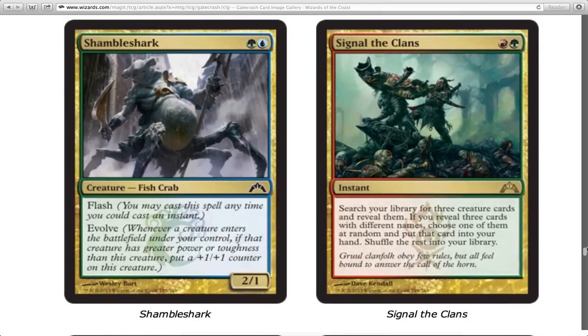Signal the Clans — search your library for three creature cards, reveal them. If you reveal three cards with different names, you choose one at random and put that card in your hand. This is actually really good in limited because you probably don't have a lot of copies of the same card, so you pretty much just put an awesome card into your hand. I love it, I want more of it. This guy also has flash, and flash is good stuff.